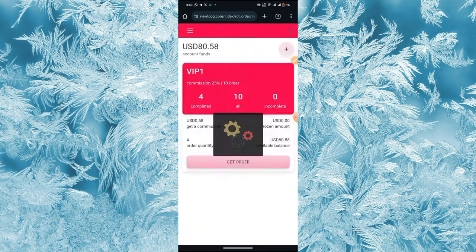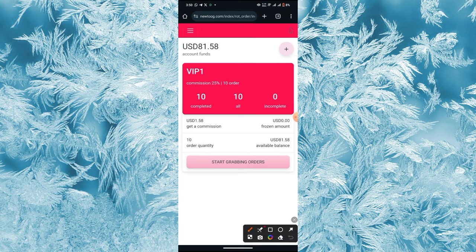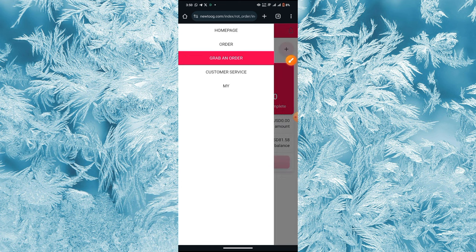I'm done with the orders now. As you can see, my balance is now 81.5 USDT — it was 80 USDT before, so I earned an extra 1.5 USDT. I was also given a 77 USDT sign-up bonus.